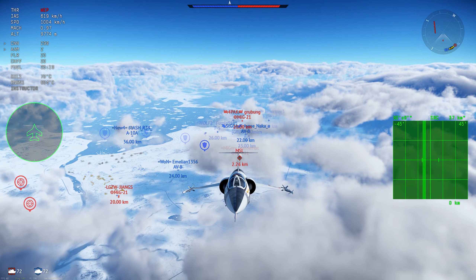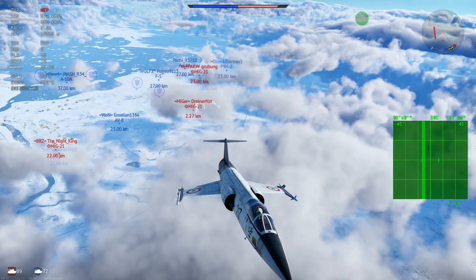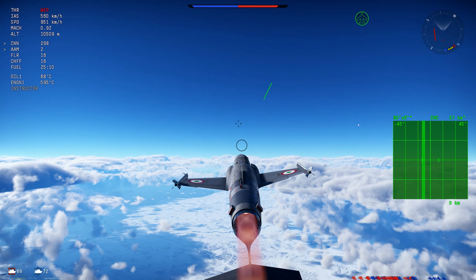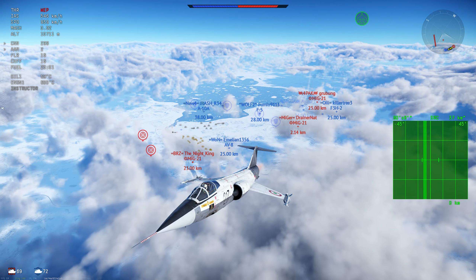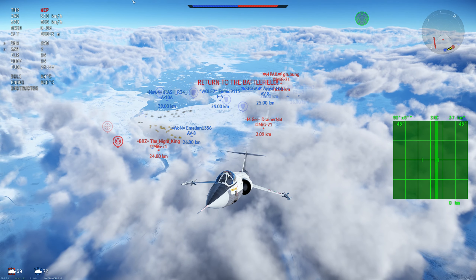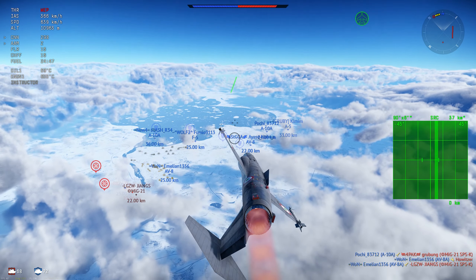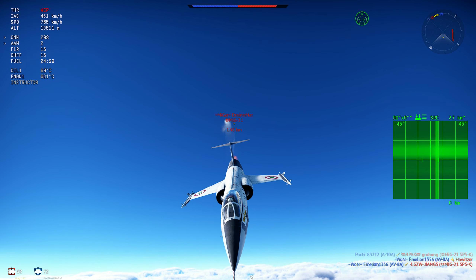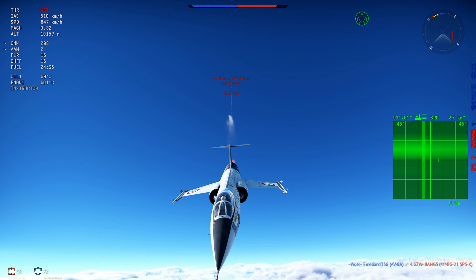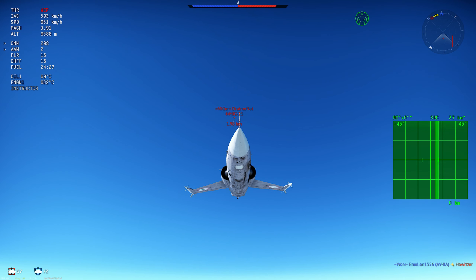But that just doesn't happen. He's probably shooting R-60s at me, so this is very dangerous — I almost died there. Basically, there's nothing you can do against an aircraft like that if they can catch you. It's essentially a GG situation, unless you really know the aircraft intimately and can make them overshoot and catch them by surprise. Even though the F-104 has a very good roll rate, it can still be a problem sometimes.